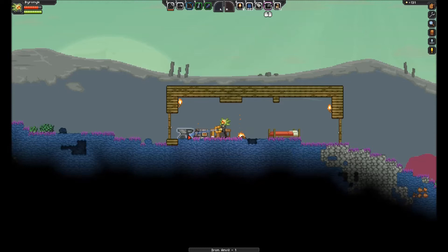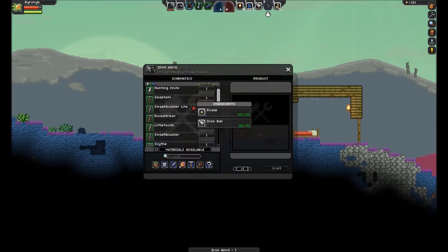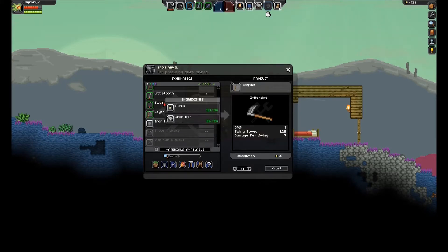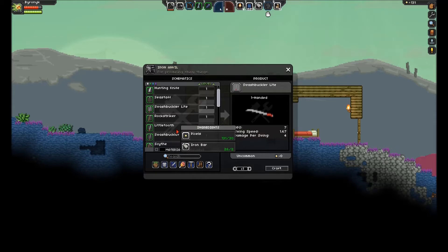I'm going to put the anvil right there. It's kind of weird to have all this stuff here, but that's fine. It's a scythe — a two-handed weapon — compared to this one-handed weapon, it is much better actually. I'm kind of curious — can I dual wield one-handed weapons? Because if I could, I would totally do that. But I can only make one of these right now, so I'm going to stick with a two-handed weapon.